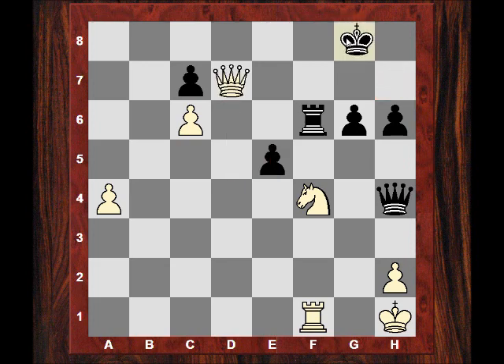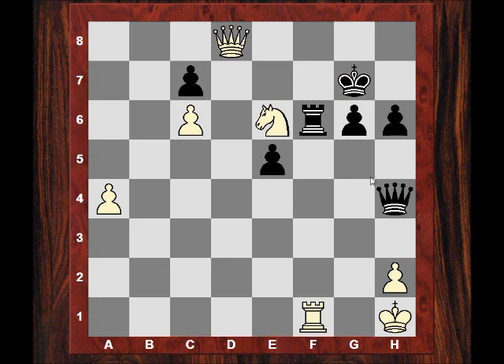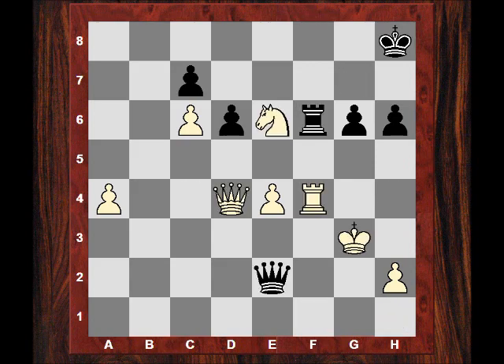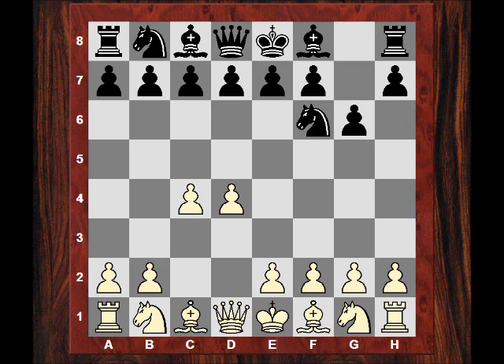Here's an example of what could happen: if Kg7 then Ne6 check is pretty crushing. So Kf7, Qd7 — mating on g7. It's all over, it's a piece up anyway. So another demonstration that this Petrosian system against the King's Indian is not really giving much fun to Black on the kingside, the way Fischer is playing it especially with this a6.